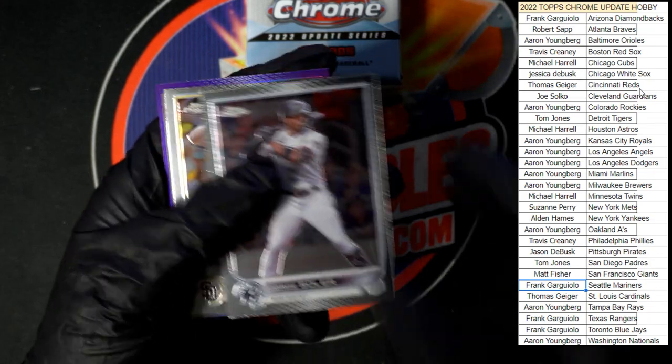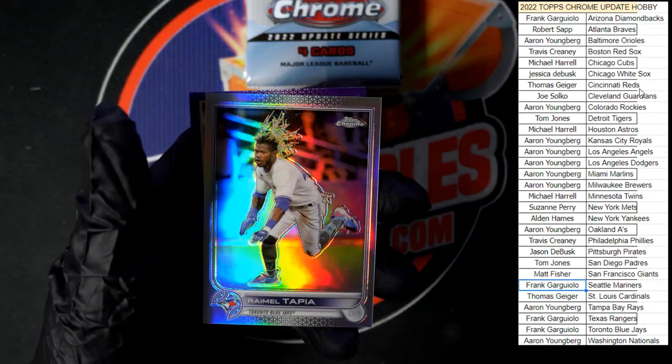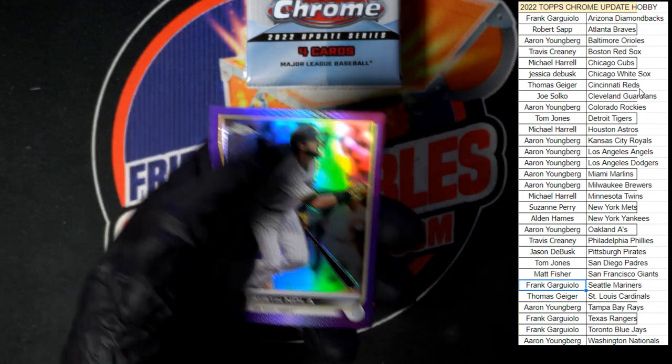We got Solaire to start off this pack, Voigt, and Tapia — refractor — that Nola in purple.